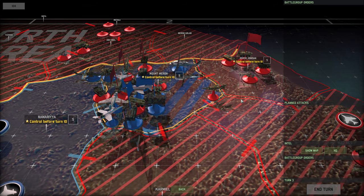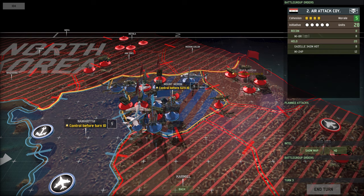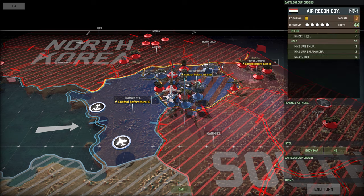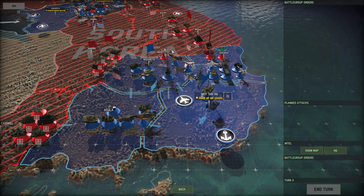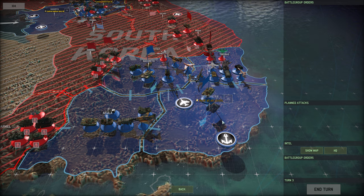We have to get here before turn 10, and it is turn 3. What we could do is clear up the enemy right here and then try to push right away for River Jordan, or we have to defeat them, fall back, hold the line against this unit, and then push all the way across again with a large chance of reinforcements hitting Mount Moran. In the meantime, the enemies did actually retreat from most of these areas. We're probably going to have to get everyone to fall back into Beit Shan and hope we can hold the line there. If we lose this, we lose the game.